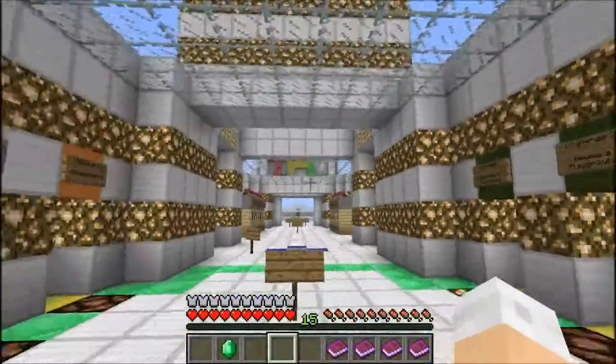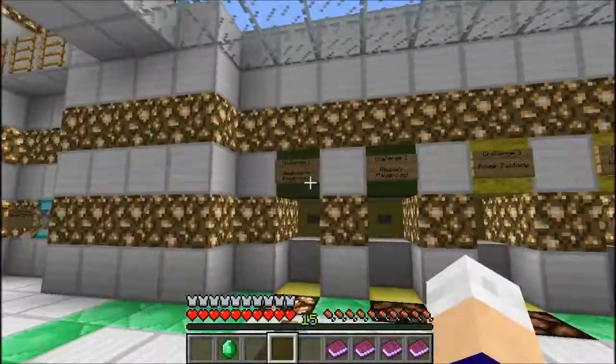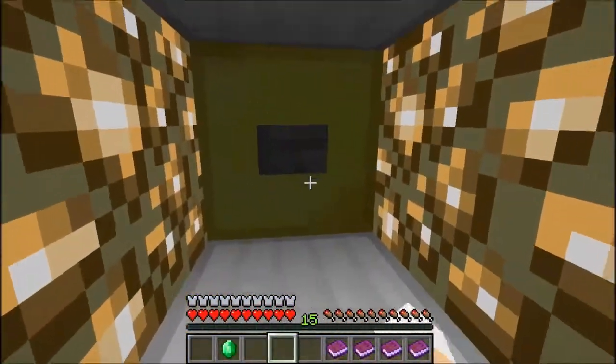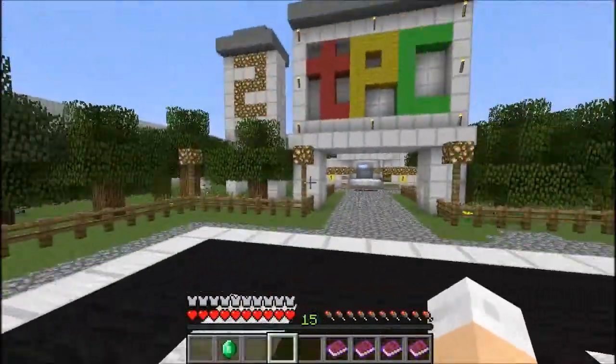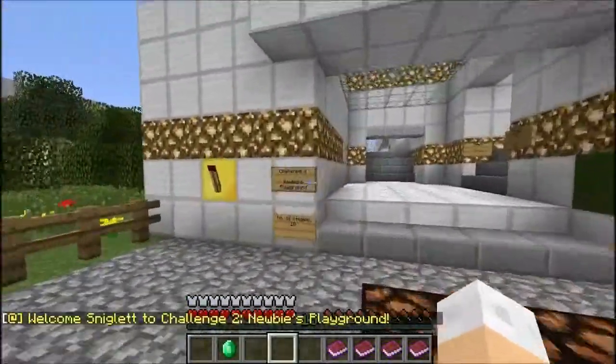Hello everyone and welcome back to another episode of TPC — that's TPC, not T3C. Today we're going to be playing Newbies Playground. Let's stand in the gold block and go — bam — helipad. That's the way back. We got our emerald from last time, which is fantastic.